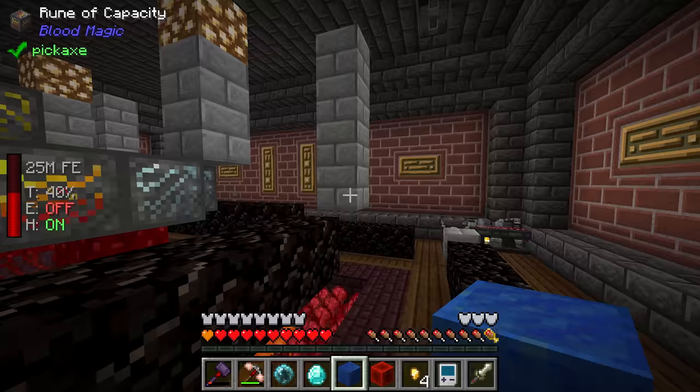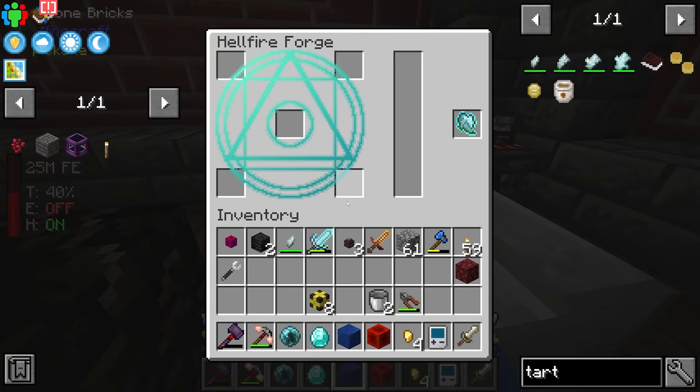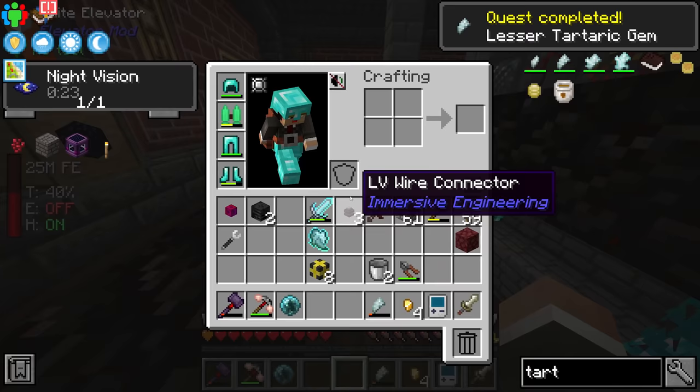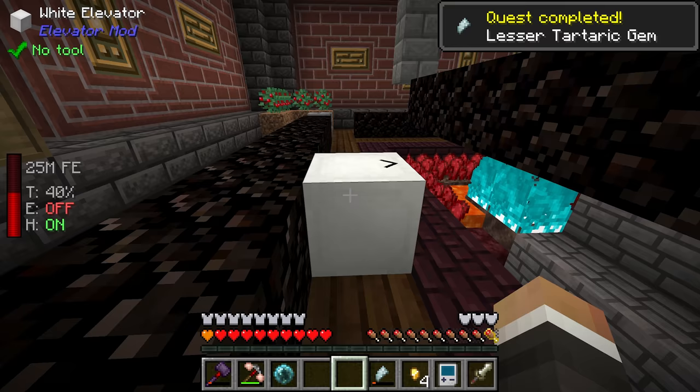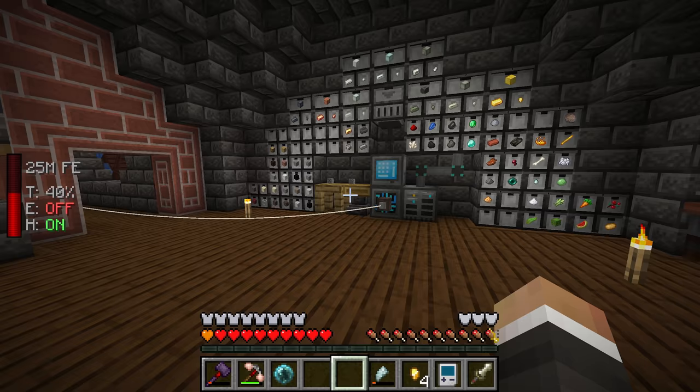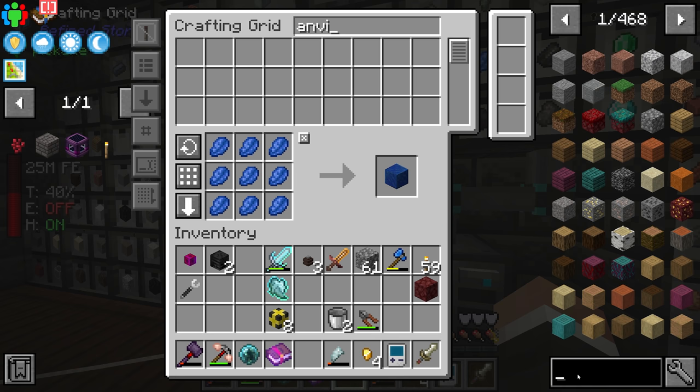We throw the diamond, lapis, redstone, and petty tartaric gem into the hellfire forge and we get ourselves a lesser tartaric gem. Now all we need to do is kill mobs to level this up, then we can get the common tartaric gem. We also got an enchanted book with Looting 3, which makes me think applying looting to the sentient sword might get more wills per mob kill.